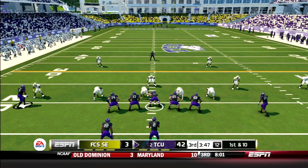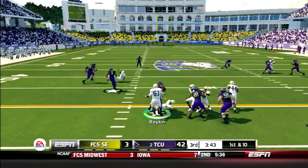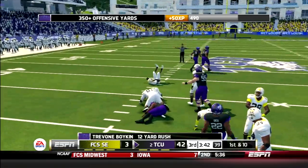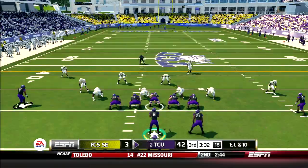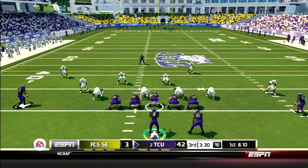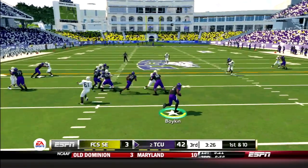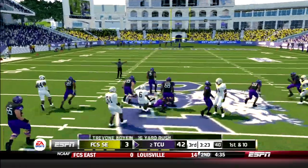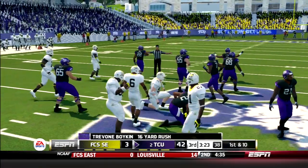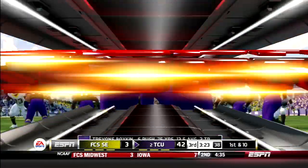Starters still in the game for TCU, only in the third quarter, up 42 to 3. Snap to Boykin who keeps it, runs up the middle, makes a man miss, down for a 12-yard rush. Next play, option — Boykin keeps it, sheds a tackle, sheds another, finally brought down after 16 yards. Boykin also having a great day on the ground: 75 yards on 6 carries.